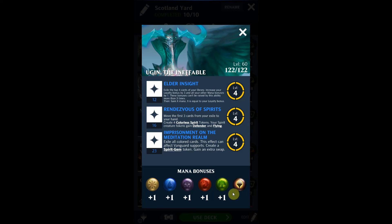The first thing I want to point out are the mana bonuses — you have plus one for all of them, so plus five overall. That means he's going to be a little on the slower side. But that's not necessarily bad, because you can use cards like Sunken Citadel, which gives you plus two for each positive mana bonus. Since all of Ugin's are positive, Sunken Citadel is practically a must-include in every Ugin deck.